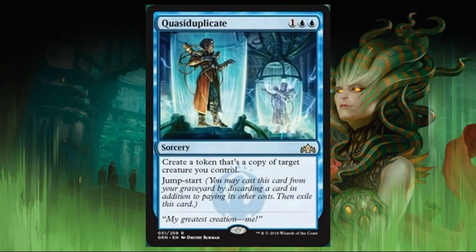Quasiduplicate costs two blue and one. It's a sorcery rare — create a token that's a copy of target creature you control. It has Jumpstart: you may cast this card from your graveyard by discarding a card in addition to paying its other costs, then exile it. I don't really see this as a Standard card — copy-of-creature cards can be too situational. But this could be fun in Commander; think Bio-Visionary, for example. There are probably some really cool combos you can do with it overall. It will also be good in Limited.